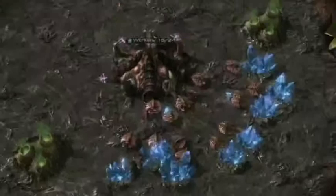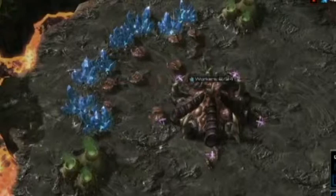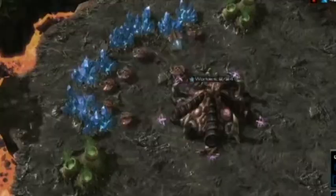Here we have a demonstration of the optimal amount of employment. Each base has a maximum potential output. In the first base, there are not enough workers to harvest minerals at the maximum rate, therefore becoming inefficient. The second base has just enough workers to harvest minerals at the optimum rate.